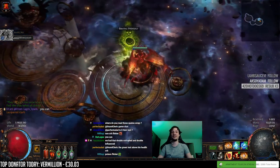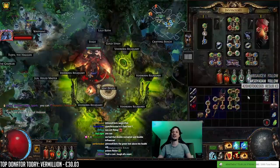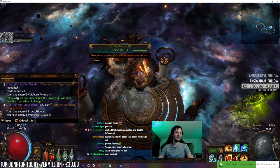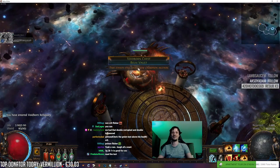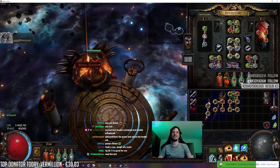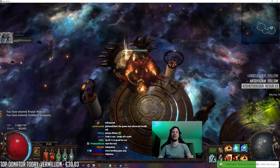Skin of the Loyal. If it has red, it's some decent colors. 'They who do not understand the unvarying will never find the true value of change.' Wow, so deep. A Wanderlust - okay, cool, more leveling gear.